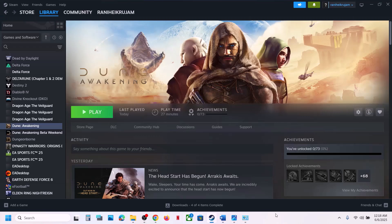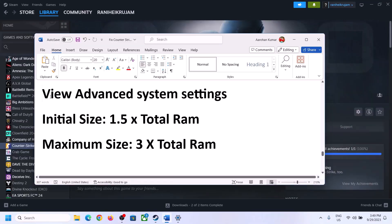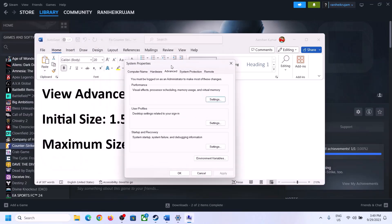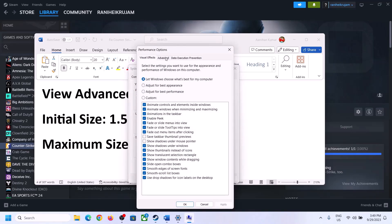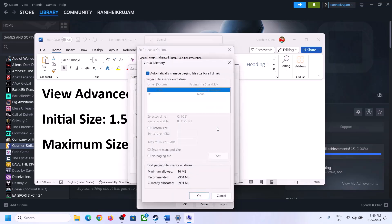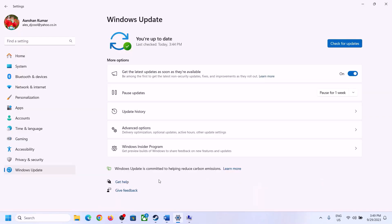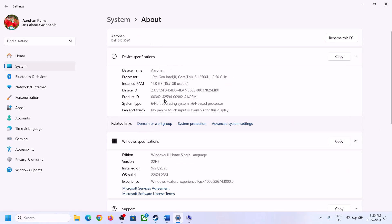Still not working: increase the virtual memory. Type 'View Advanced System Settings' in the Windows search box and open it. Click Settings under Performance, go to the Advanced tab, and click Change. Uncheck 'Automatically manage paging file size for all drives', select the drive where the game is installed, and check your total RAM in Settings > System > About.